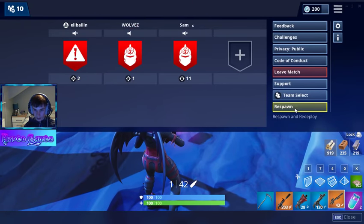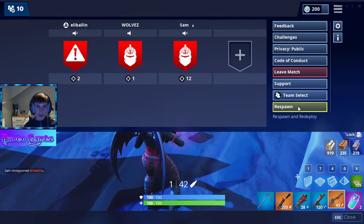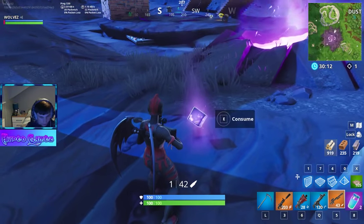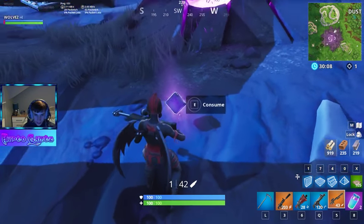Because you have to keep your mouse on where respawn is so you can quickly press respawn. Because on console, you have to press down, down, down, down, down until you get to it, and you won't be able to do it quick enough. So what you have to do is stand next to one so you can press E to use it.